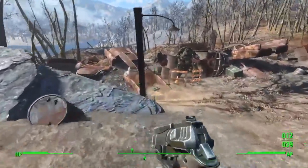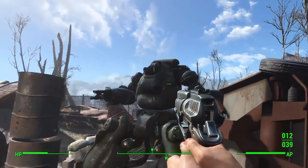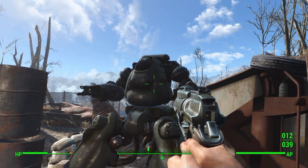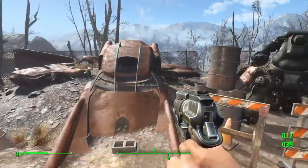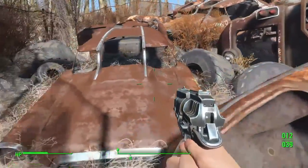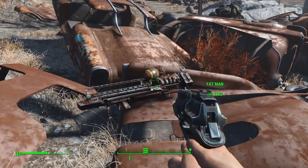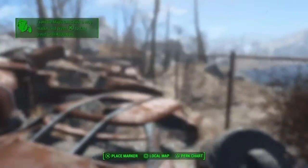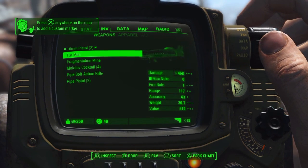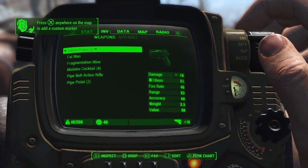The most cool thing here is there's a fusion core for your power armor. There's also a robot you can actually get as a companion - that's going to be in my next tutorial. But the main thing I want to show you is a weapon behind it - this weapon is amazing. After you parkour around there, this is a Fat Man. The Fat Man is one of the best guns in the game. It does 468 damage - my pistols only do 18.